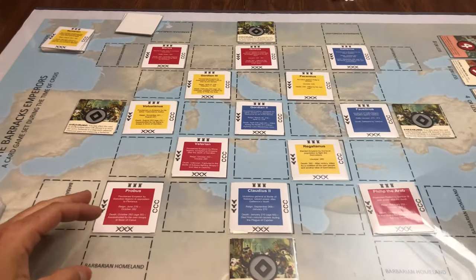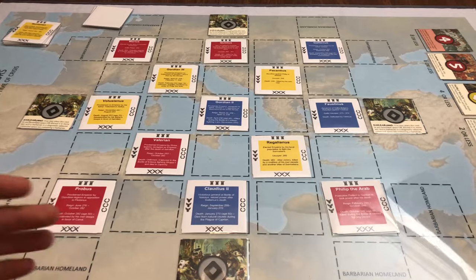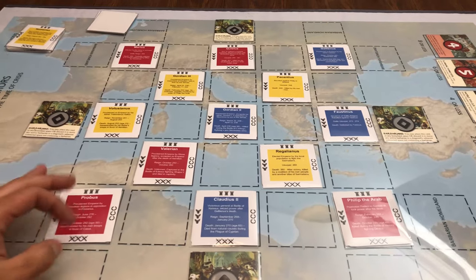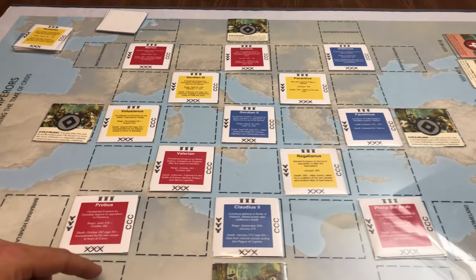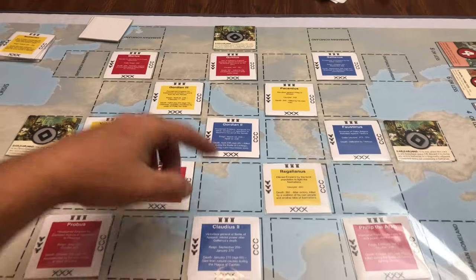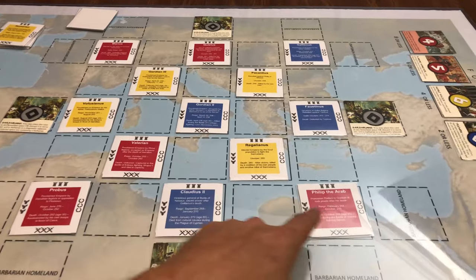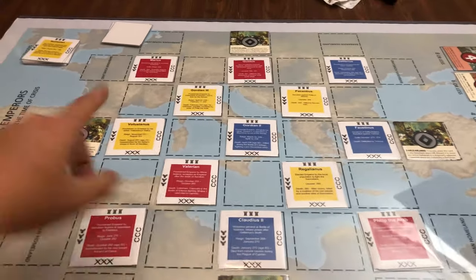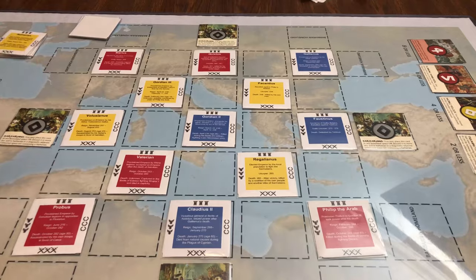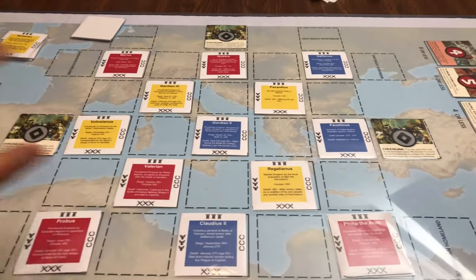Before we go any further, I am going to mention that there is a solo version of this game as well, but I'm not going to focus on that right off the bat because I think the core of the game really needs to be explained from a multiplayer point of view. It's really based around four players. Around all of these Emperor cards are the swords, the eagles, the columns, and the wreaths — that's each one of the different players. Based on where I'm sitting, I would be the sword player since they're all pointing towards me.